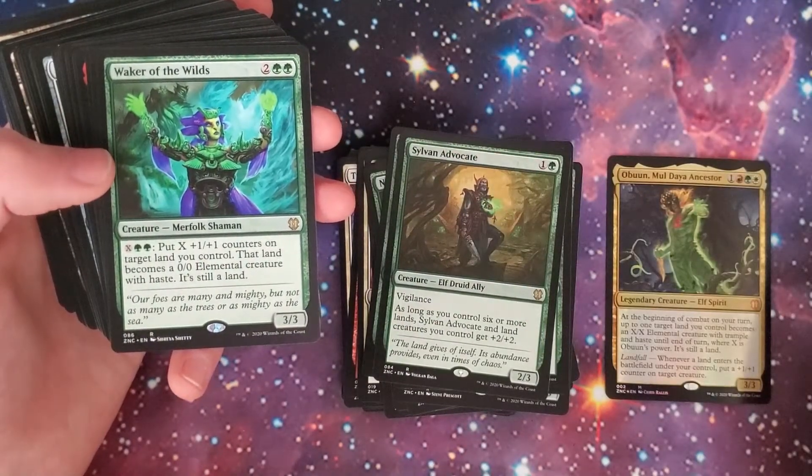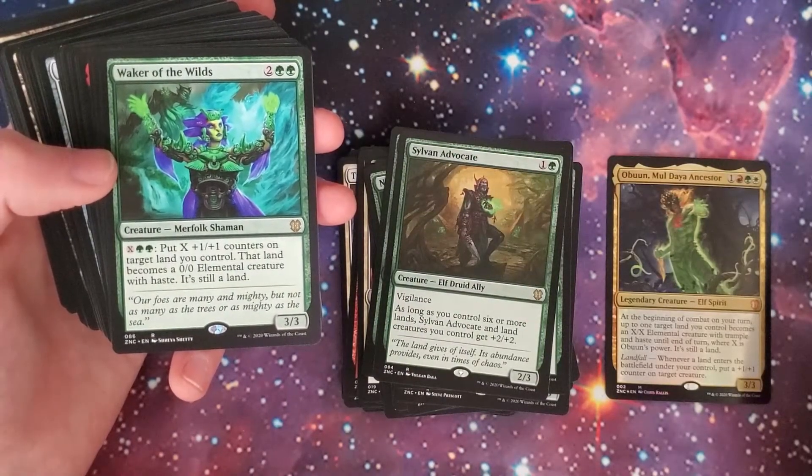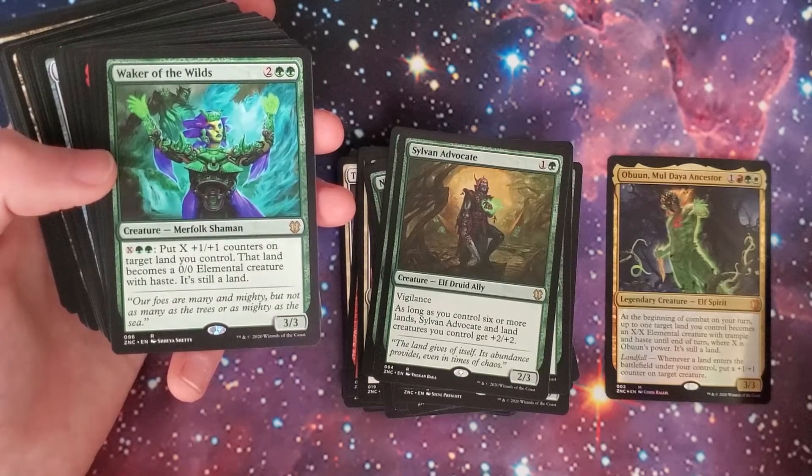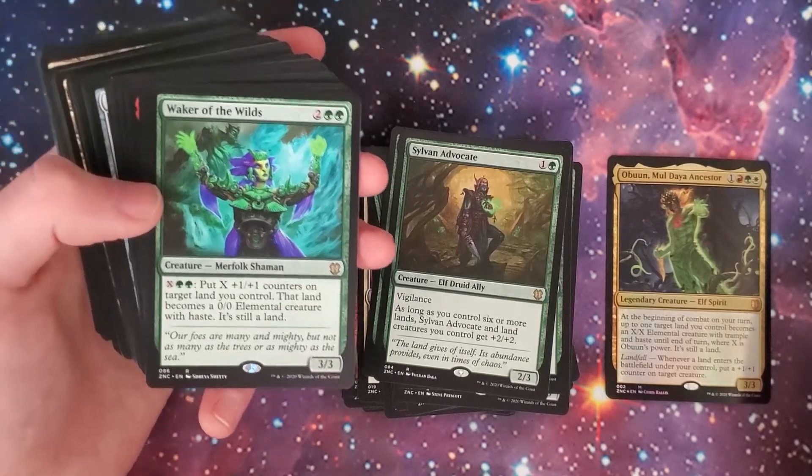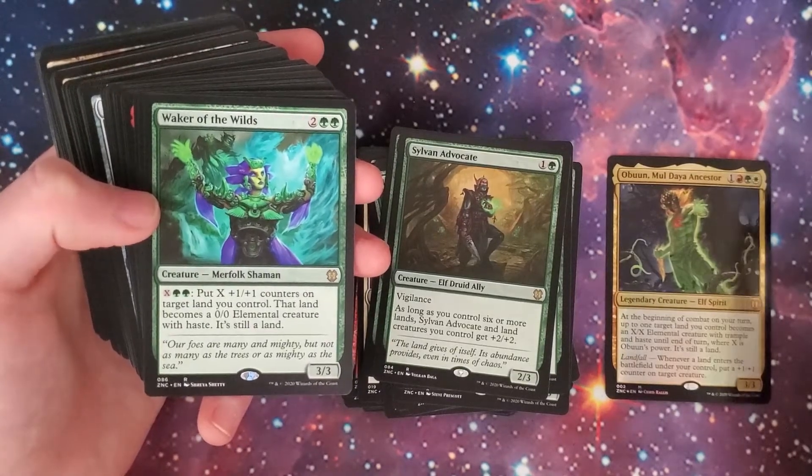Waker of the Wilds — two-green and two, 3/3 Merfolk Shaman. For two-green and X, put X +1/+1 counters on target land you control; that land becomes a 0/0 elemental creature with haste — it's still a land. So you can start cranking out those land creatures.